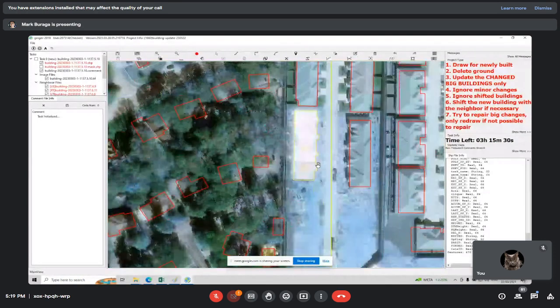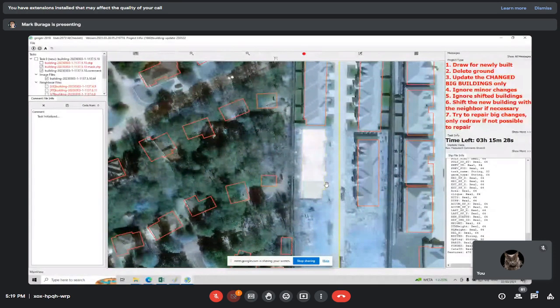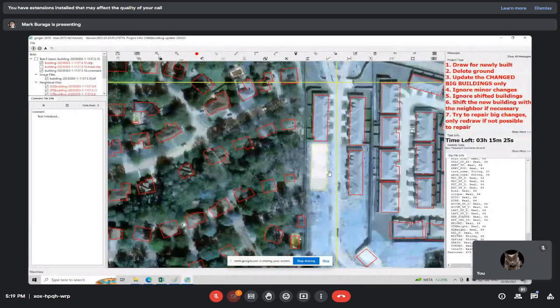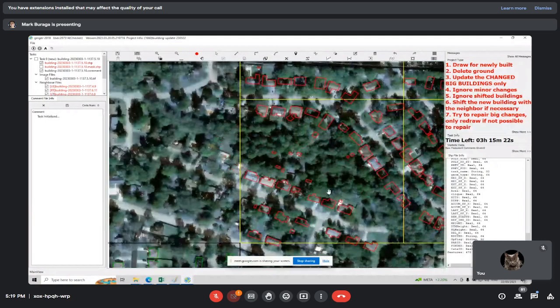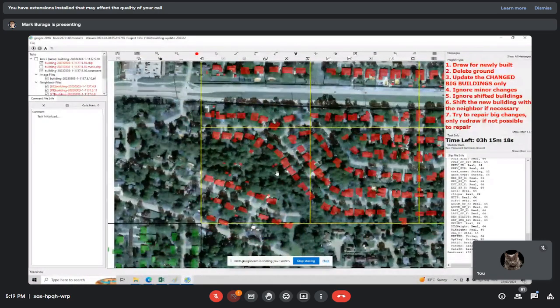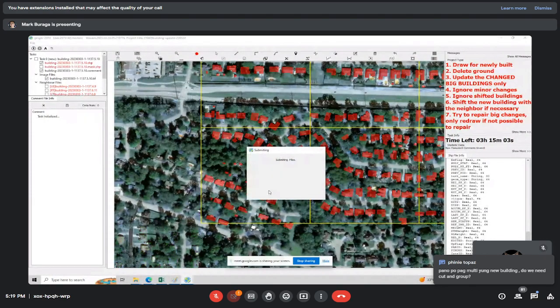For this one, I saw the labeler captured this — I think it's under construction, so that's fine. If there is no error, then go ahead and approve. This is a very easy project; all you have to do is find those missed buildings, big buildings with big changes, and deleted buildings.